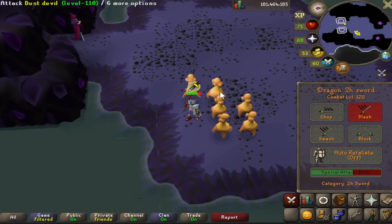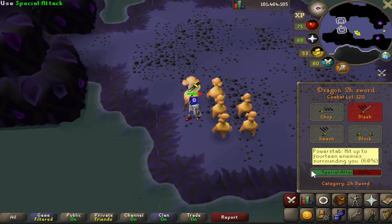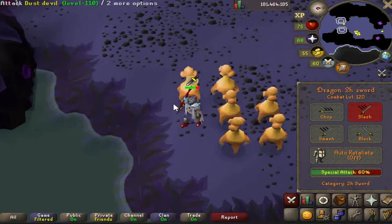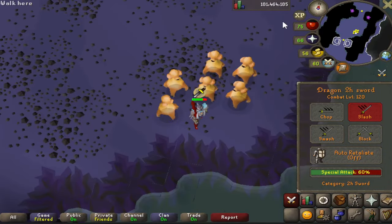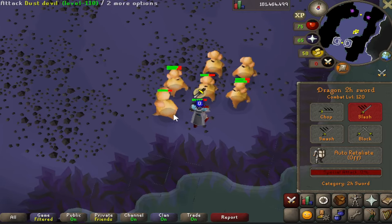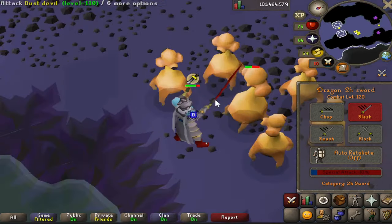I thought about where I could use this special attack and round up about 14 enemies, and the best spot I could think of is the Catacombs of Kourend. I'm about to use the special attack — 60% of the bar will be used. Let's see the XP drop: 236. Didn't get them all unfortunately, but still a cool special attack.